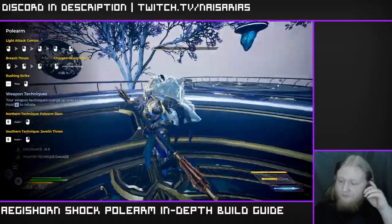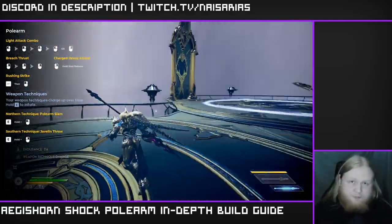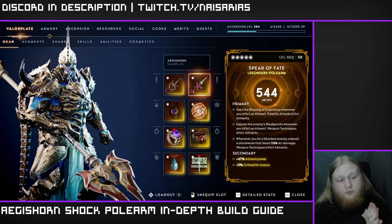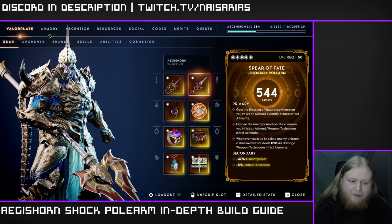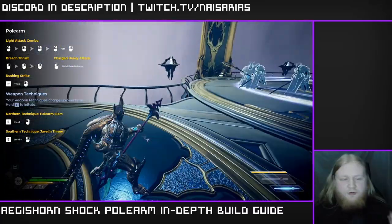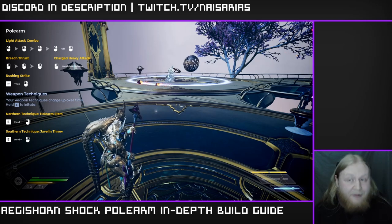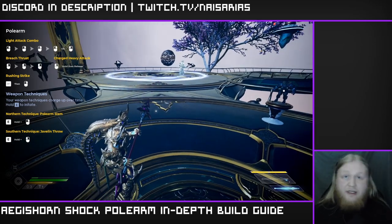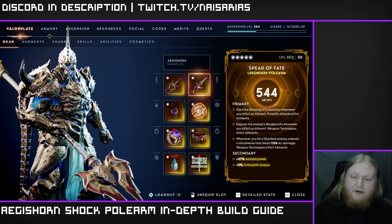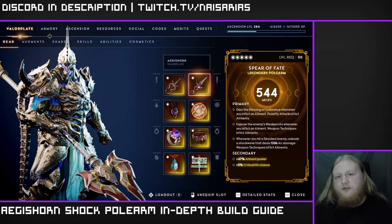This is a very tanky build with lots of AoE — it's really easy to just clear rooms. Northern technique has a really big AoE, and a reminder that the Rehear Shame effect — when you hit a shocked enemy, it unleashes a shockwave that deals air damage. When used with northern technique this applies an element, so this is a really good way to spread shock stacks around the room and it helps scale your damage up quite tremendously. If you're wondering why you're getting so many shock stacks out of northern technique, the Rehear Shame effect is the main reason.